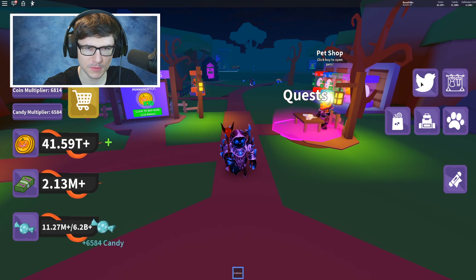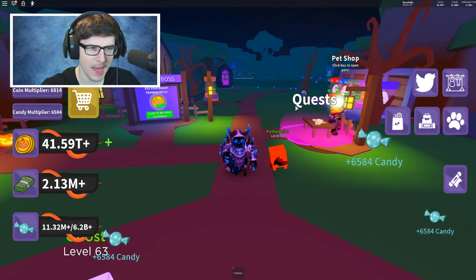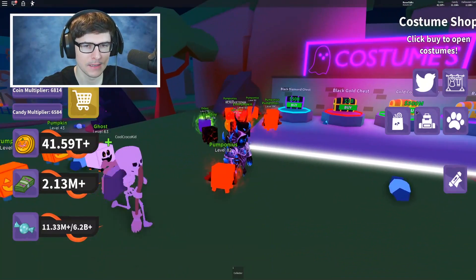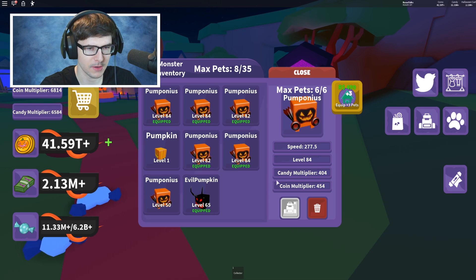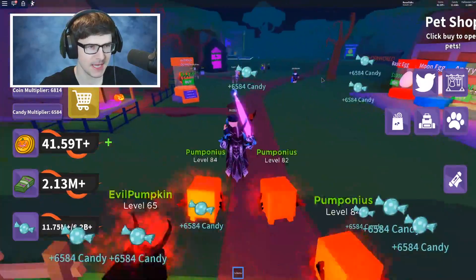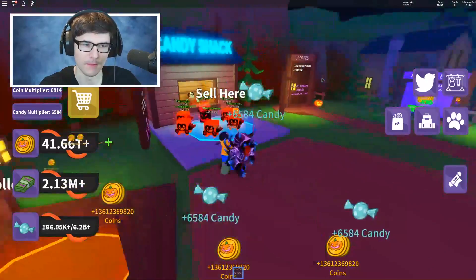We have some of the best pets in the game — wait, where are my pets? Hello, where the heck are my pets? They disappeared when I teleported. My pets are just stuck. Come help me fight the boss! I gotta unequip them and reequip them. There we go — technical difficulties. Now they're following me. The boss is ready to fight. Let's do this. Actually, I'm going to sell first just in case I get full. Where do I sell? There we go.